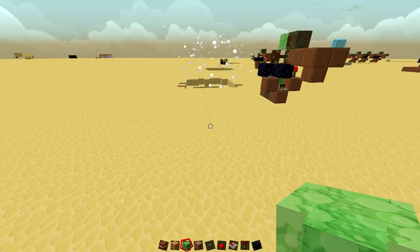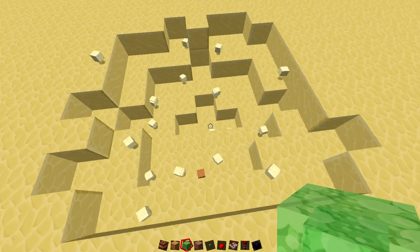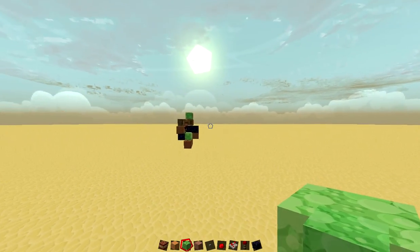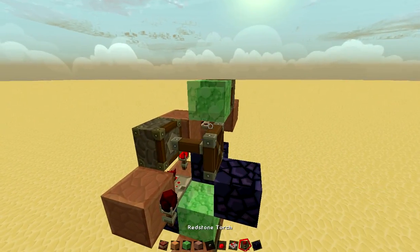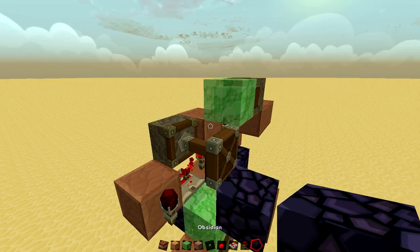This will travel pretty much exactly 30 blocks every time, and if you're hitting a wall with water, it can do some pretty serious damage. Since the sand will fall inside the TNT, it can break through water.